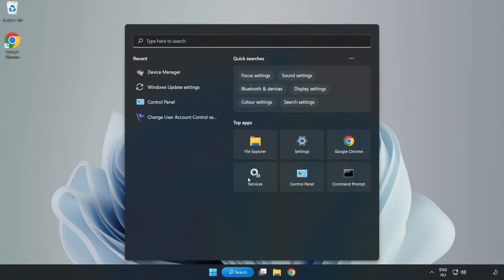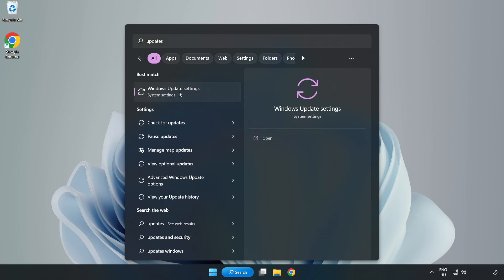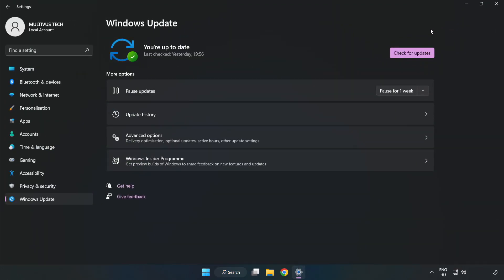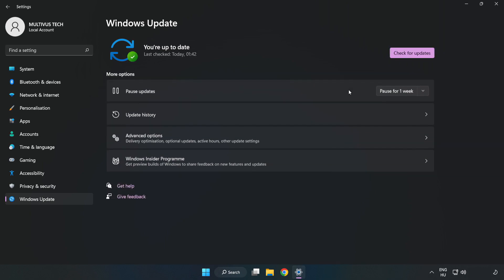Click the search bar and type update, then click Windows Update Settings. Click check for updates and after it completes, click close.